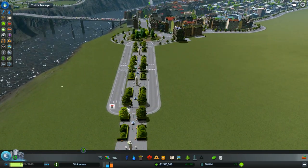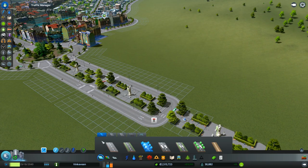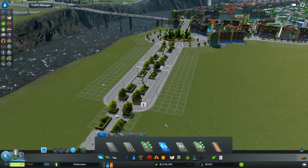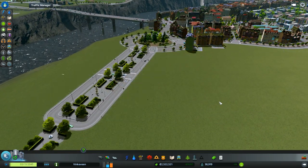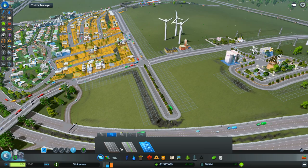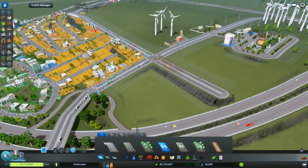This is backwards, but we'll just fix it because otherwise people won't be able to drive up there. We just gotta do this and right click — there we go. So people can use those parks, that's for sure. How are we gonna lay this out? We don't actually need the fancy roads.